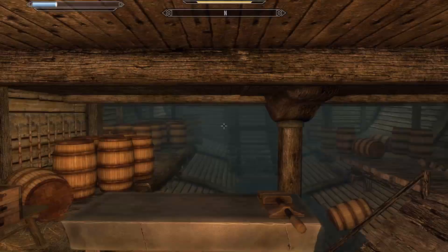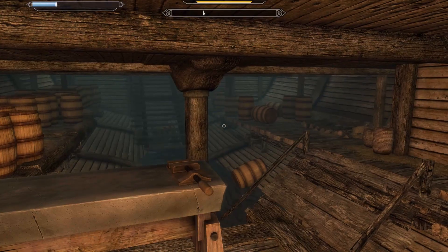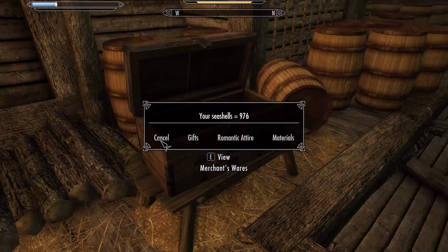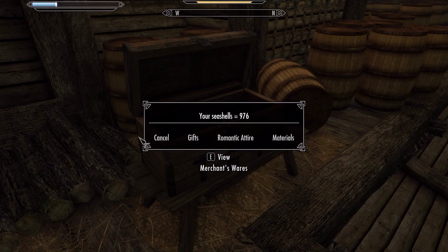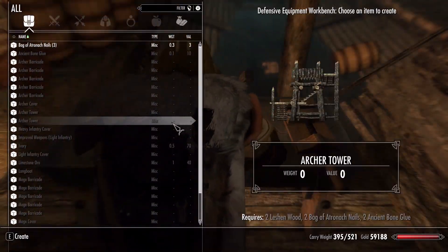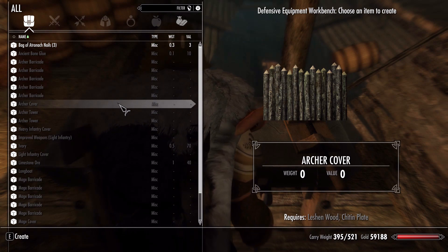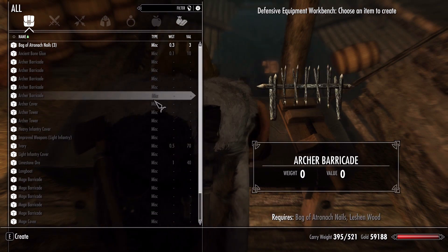Welcome back to Skyrim Warden of the Coast. We're more or less where we left off last episode - I've been spending some time off camera spending our seashells to buy materials so I could start working on improving the island's defenses. I got a couple of archer covers, some heavy infantry covers, mage covers, and upgraded the armor, equipment, and weapons of the heavy infantry and archers.